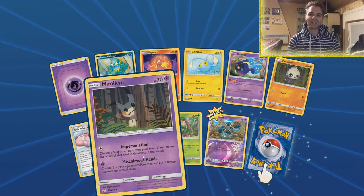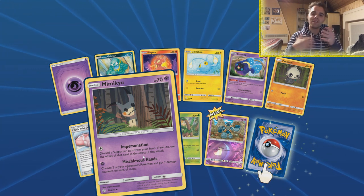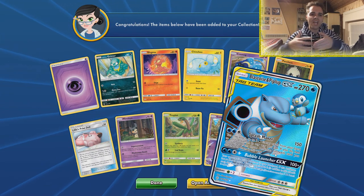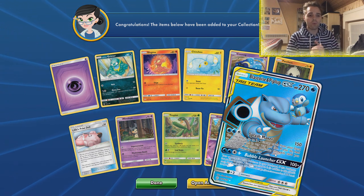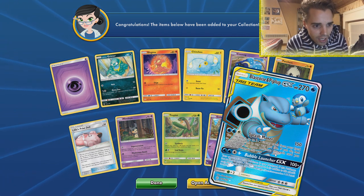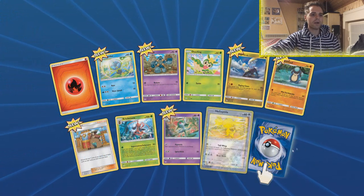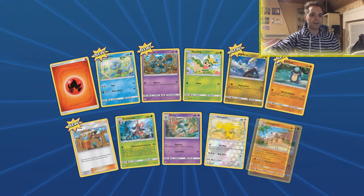Here's Mimikyu — a funny fact about this card in stall decks is that you can use Lieutenant Search, play two supporters, and then use the attack Impersonation by discarding a supporter from your hand to copy its effect. Typically you'll be able to play three supporters in a turn, which is insane. We also have Blastoise and Piplup GX — this can search water energies and heal 50 damage when you put energies on Pokemon, and Bubble Launcher can hit for a maximum of 250 damage while also paralyzing the opponent.